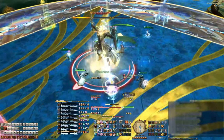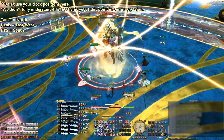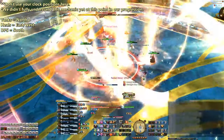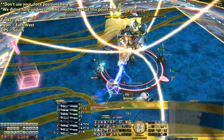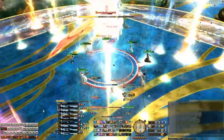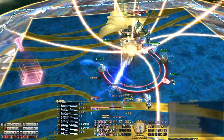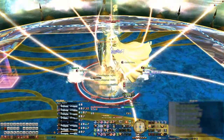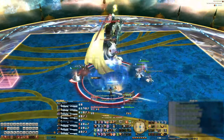He'll then cast Limit Break 1, which will shoot out three conal AoEs targeting a tank, a healer, and a DPS. The tank should be at north, the healers can be at east or west, and the DPS should be at south to take the conal damage. This prevents anyone from getting clipped with more than two AoEs, just like in Tsukuyomi Extreme. Next up is the Bitter End, which is a tank buster, so use cooldowns and have the off-tank provoke accordingly.